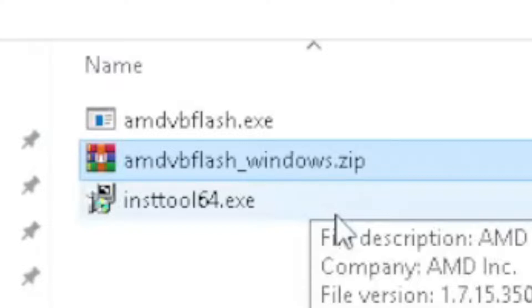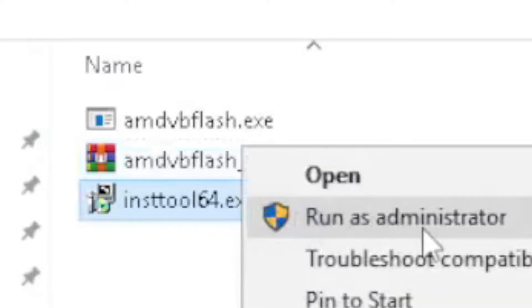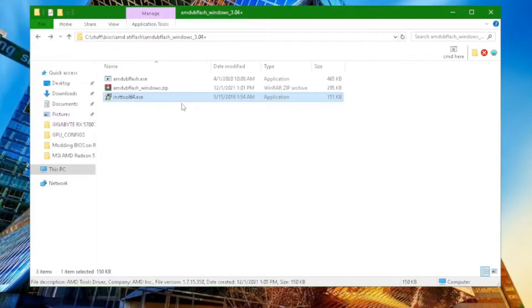The Flash Tool 3.04 Plus has a driver that you have to install before you can use it. It's the INSTTOOL64.exe — you're going to want to right-click that and click Run as Administrator, and then you will see a flash because it only takes a split second to run. Now back to past me.